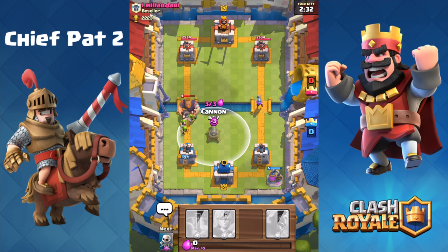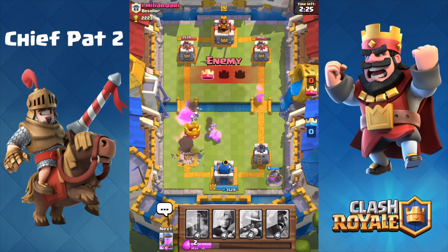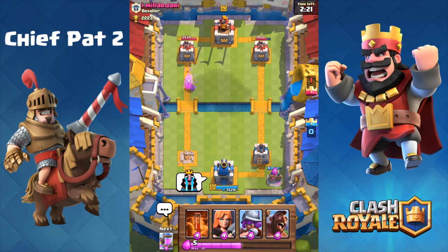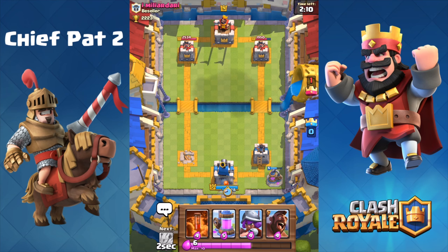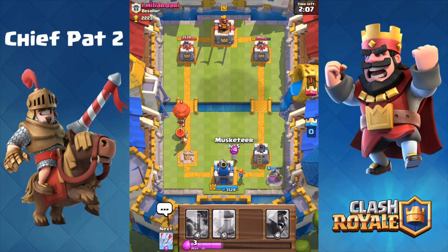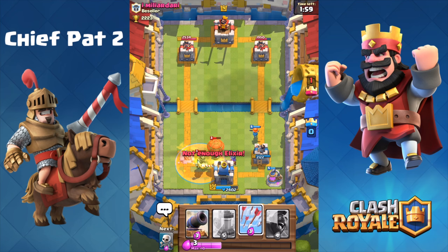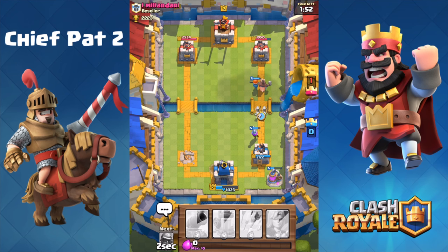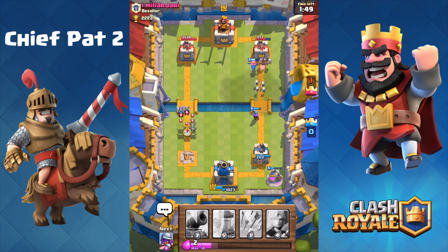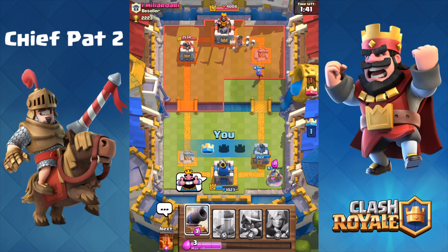I don't have my Cannon, I don't have my single Elixir Skeletons — probably the worst possible starting hand I could have had against the Royal Giant. We are just taking it from this Royal Giant on the left-hand side and our tower is gonna go all the way down — literally the worst possible hand we could have had to try to defend that push. I know at this point, just judging off how he's playing, that I have a good chance to pull this game out — I feel like I might be a more skilled player. No Elixir Skeletons, no Cannon means he's gonna go crazy with the Prince as well as the Balloon.